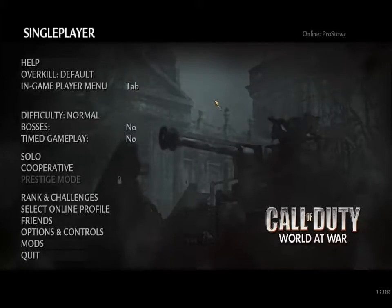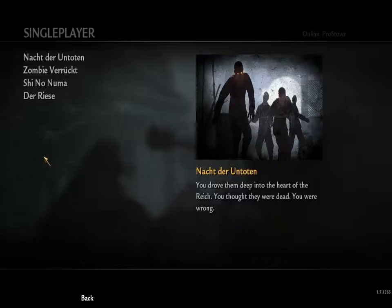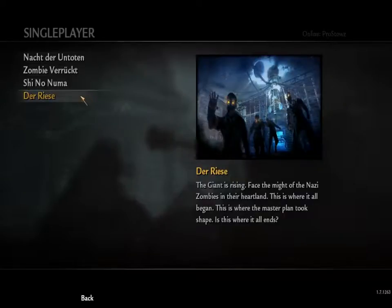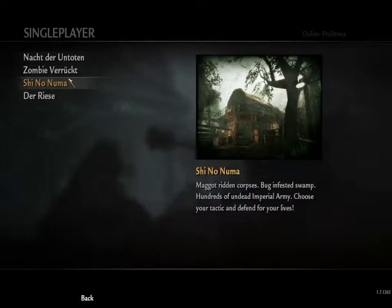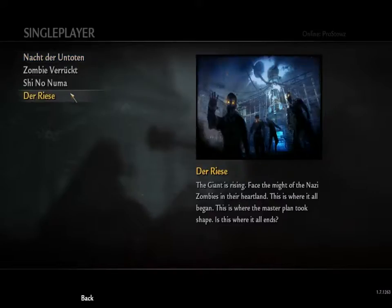Hello, and this is IMIprostos. This is going to be a Call of Duty World at War Zombies, and this is going to be my road to round 30 on all of the default maps, which will be Derise, Shino Numa, Verruckt, then Nacht der Untoten.